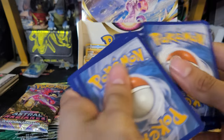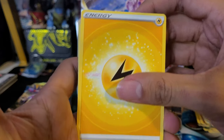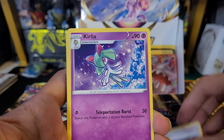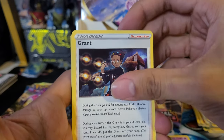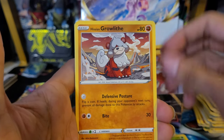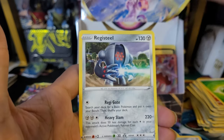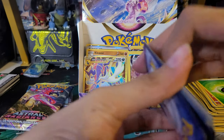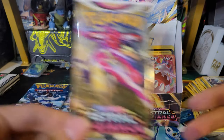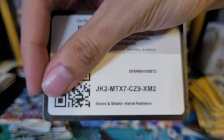Twenty-ninth pack: Lightning Energy, Roxanne, Curlia, Grant, Hippopotas, Cyndaquil, Scyther, Growlite, Bronzor, Bisharp reverse, and a Registeel non-holo. I believe we already pulled Registeel — just taking note.